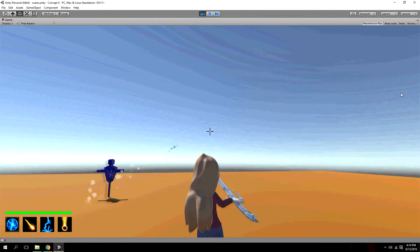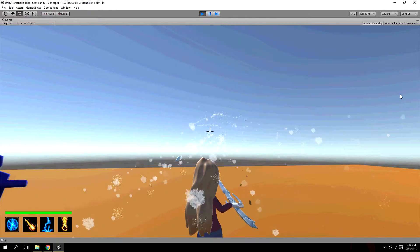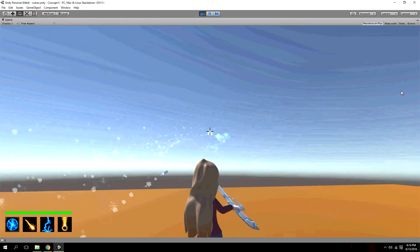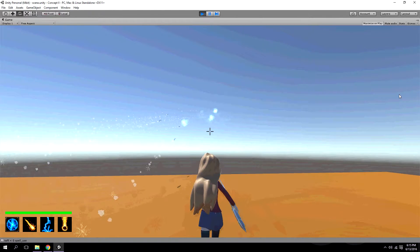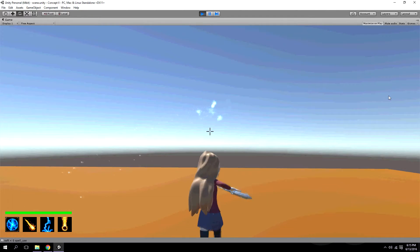Another cool feature: if you throw off a bunch of projectiles, they now have a death time, so they don't clog up the game's resources — they just make little cool firework effects. It's a bit laggy right now because of screen recording, but that's what the ice looks like from far away. I think it looks pretty cool.